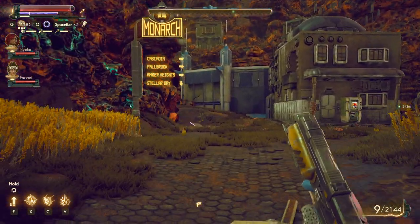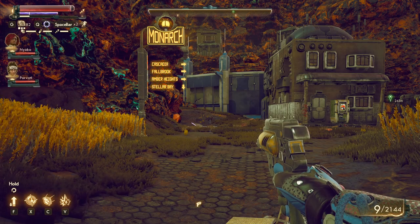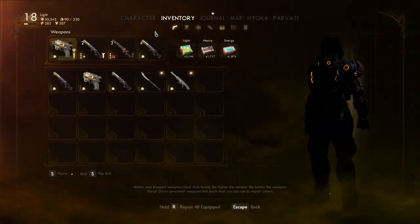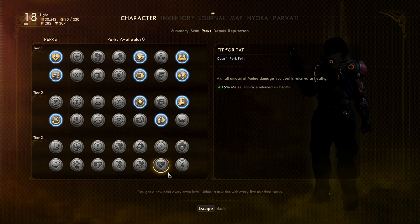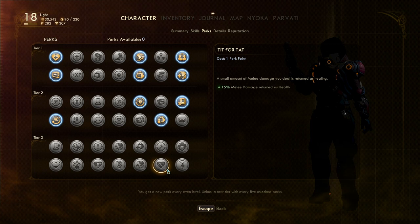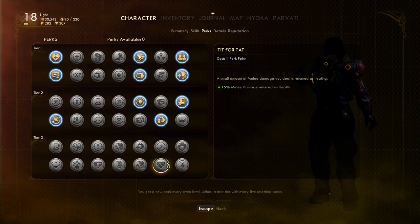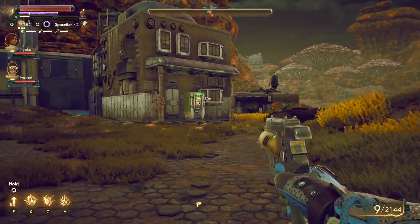On Monarch there's Stellar Bay, Amber Heights, Fallbrook, and Cascadia. There's no way the level cap is 20, it's gotta be at least 30. The tier 3 perks are here and you need to reach around level 20 to unlock them, but apparently you can get extra perks. I suspect the game won't go much past level 30.